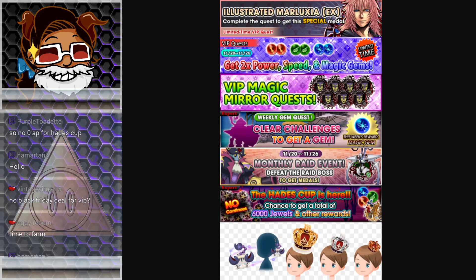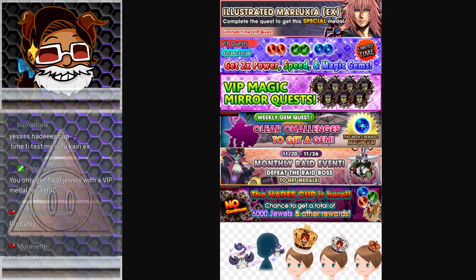The gems and the VIP Magic Mirrors, we know that. Twilight Thorn — thank you, Twilight Thorn — that's the name of the raid event metal. The monthly raid event is going to be interesting because I wonder if they're going to do it exactly the same as we did with the Trick Master metal. That will be interesting to see.